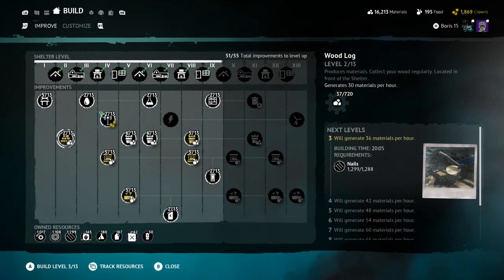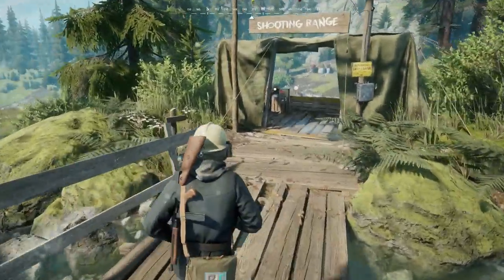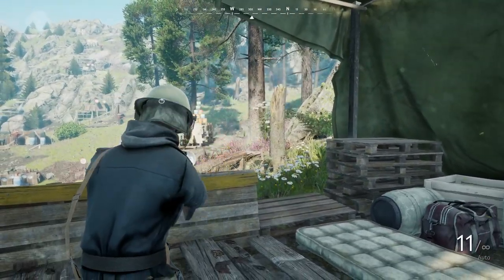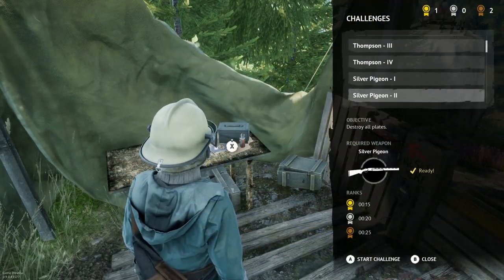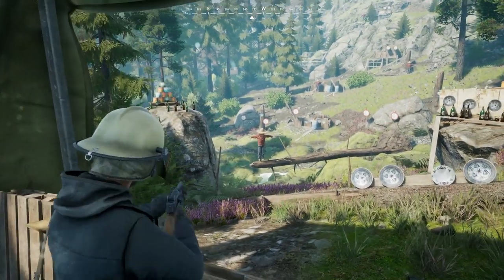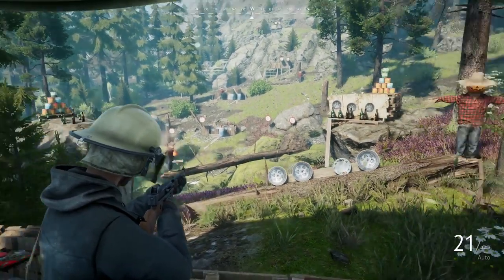Once you upgrade your shelter it will begin generating crafting materials for you. They can only generate so much, so it's important to log in every day to collect them. One of the most important things at your shelter is the shooting range. The recoil in Vigor is hard to control, especially with different guns. Each one feels unique, so practice shooting targets and try the challenges. The scarecrows in the shooting range have the same health as an enemy outlander, which is great for testing weapons.